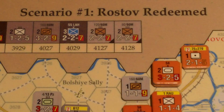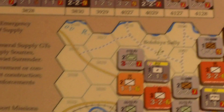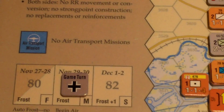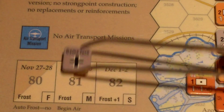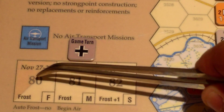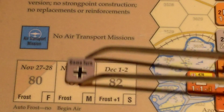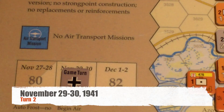Hello and welcome to the Counterattack playthrough series. We're playing Barbarossa: Kiev to Rostov, 1941, specifically scenario number one, Rostov Redeemed. We're about to start the second turn of the scenario. In terms of the overall campaign, it's considered game turn 81, but that's the second turn of the scenario. It's November 29th to the 30th, 1941.